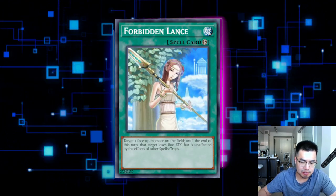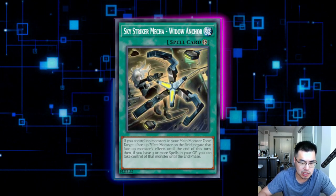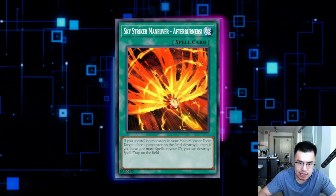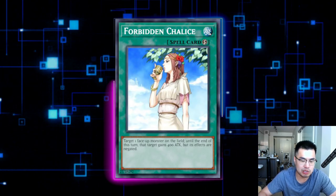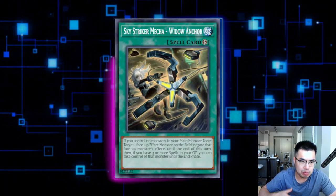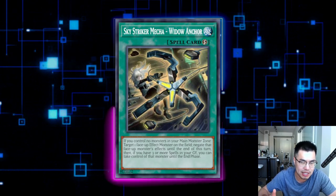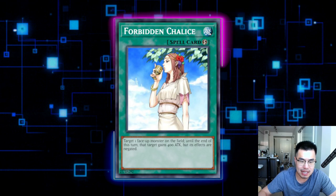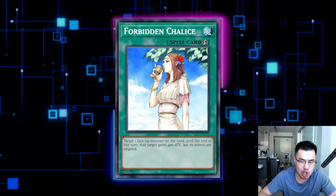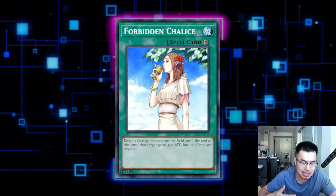Other cards to consider: Forbidden Lance is very useful if you're playing Kashtira, because all of the Sky Striker spell cards target — Widow Anchor and the others are all spell cards that affect your monster — so chaining Forbidden Lance is often crucial to save your monster from Afterburners. Forbidden Chalice is also effective because you can negate their Link Monsters, and you can chain it onto your own monster when they try to steal it with Widow Anchor. Widow Anchor needs to negate a monster's effect to steal it, so if you chain Forbidden Chalice targeting your own monster, it resolves backwards and your monster's effect is negated, meaning they're not able to steal it and Widow Anchor dissolves without effect. It has crossover utility against Arise-Heart as well.